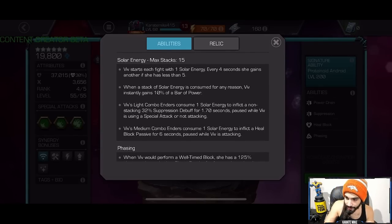She has a mechanic called Solar Energy, which goes up on its own every four seconds, gaining one and maxing at five. You consume these solar energies with a light-ending combo or a medium-ending combo. The medium-ending combo puts a heal block on the opponent, and the light-ending combo puts a suppression on the opponent. These are tuned so you can control the opponent's power — they really won't be getting close to a Special 3 unless they have passive power gain.